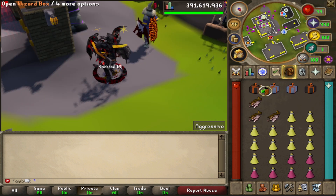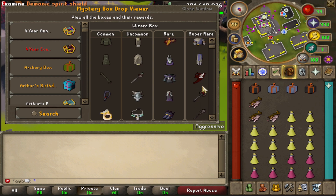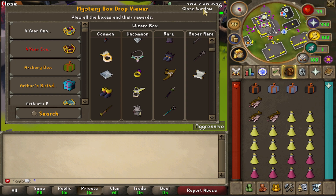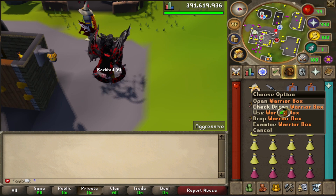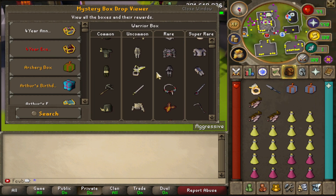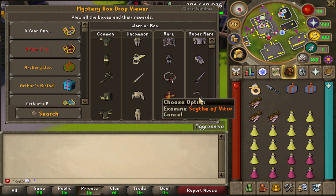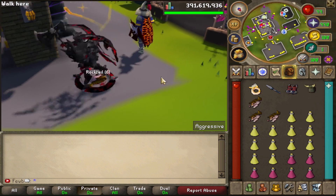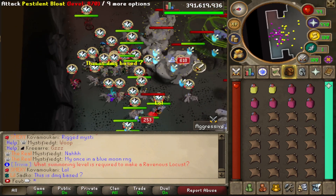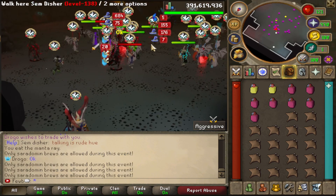Obviously if I finished all the waves the rewards would have been much better. Let's open these boxes — from the wizard box there's a super rare chance of getting full ancestral, demonic spirit shield, or even a 50 scroll. We got a seer's ring and a staff of light. Opening the warrior boxes — these are already way better; you can get a scythe or full torva from these. We got stead fists and Guffin's helm.